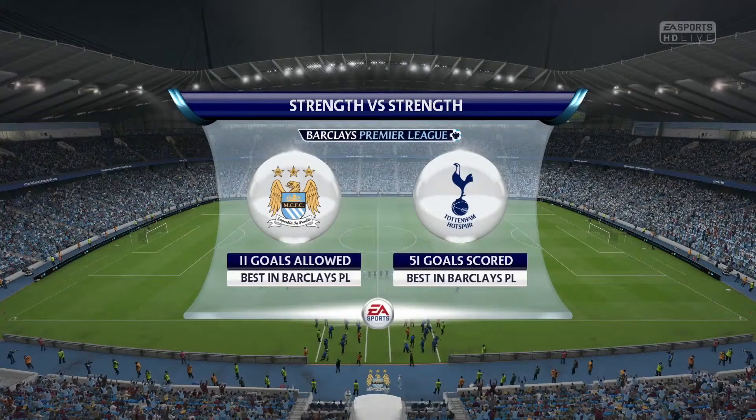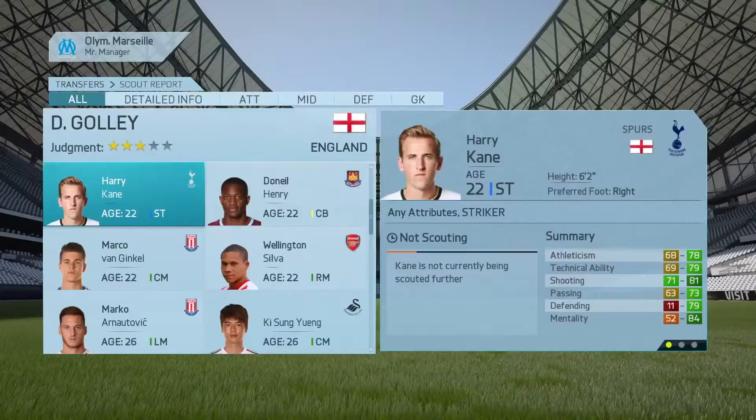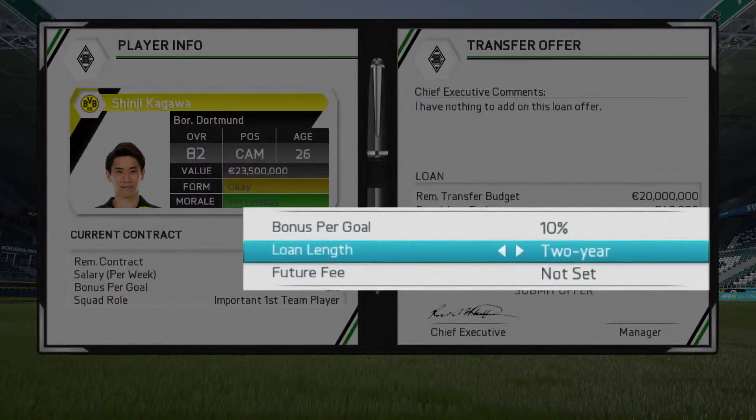Commentary examples include observations like "They're so strong defensively" and "Best defensive record in the league." You can now sign free agents outside of the transfer window, scout players for a full calendar year, and offer a wider range of loan contracts.